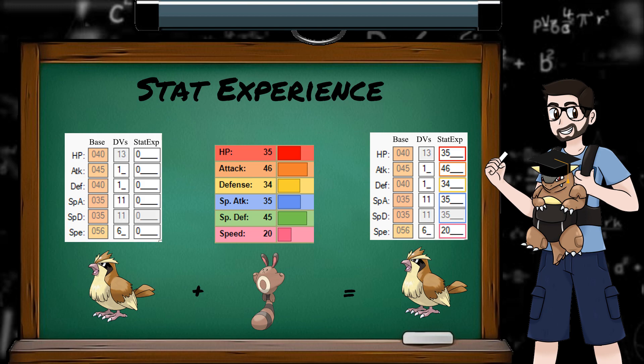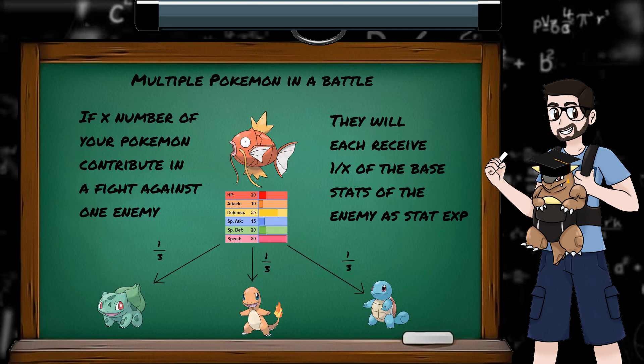Pidgey's stat experience is increased by the base stats of the defeated Sentret, although you'll notice that the stat experience for Special Defense is the same as for Special Attack — a carryover from Gen 1 where Special was just one stat. If multiple of your Pokemon are involved in the defeat of an enemy, the enemy base stats will be evenly split between all Pokemon that were involved in the fight.